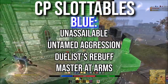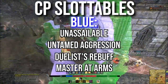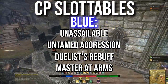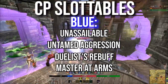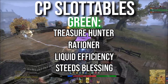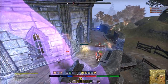In the Warfare tree I run the same four regardless of build: Unassailable (reduced AoE damage taken), Untamed Aggression (increased weapon and spell damage), Duelist (reduced single-target damage taken), and Master's Arms (increased direct damage). This is all-around good for survivability with a bit of damage. The reduction from Unassailable and Duelist will dramatically increase survivability. In the Craft tree: Treasure Hunter, Rationer, Liquid Efficiency, and Steed's Blessing.